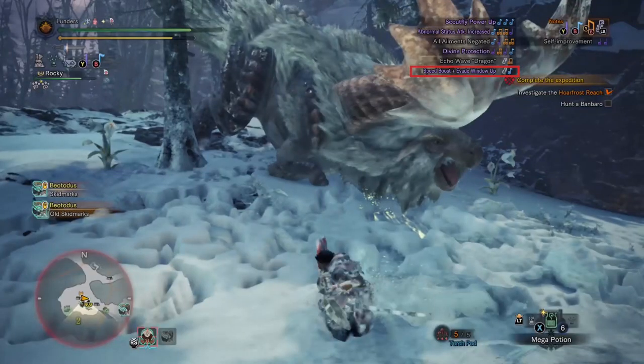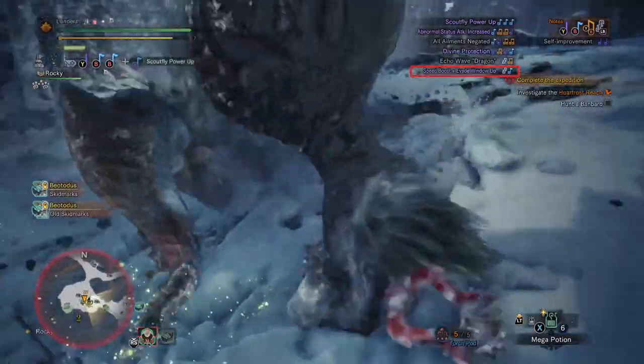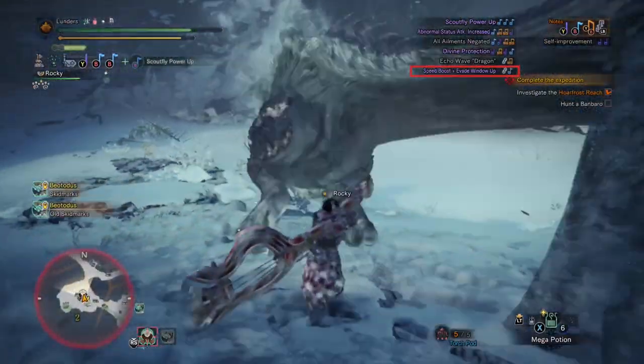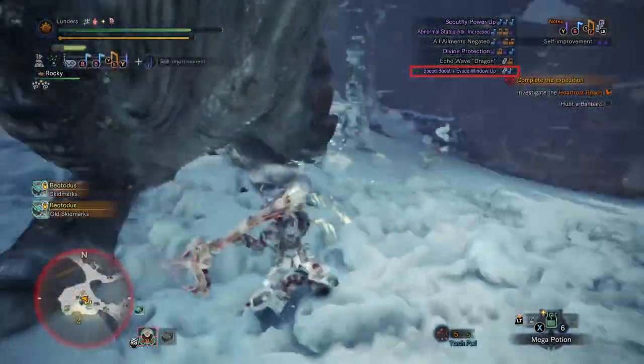This next one is very straightforward — Speed Boost plus Evade Window Up. I'm not the greatest dodger as you could tell from previous clips, but with this I take much less damage and set myself up for easier knockouts. You'll notice yourself in much better positions when you use this song.